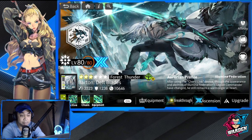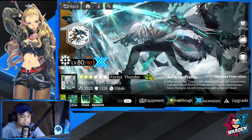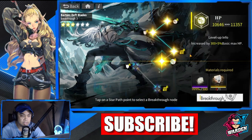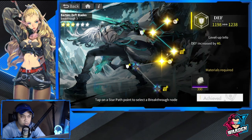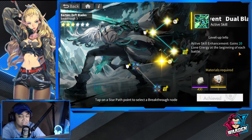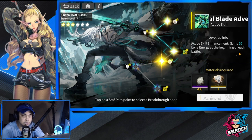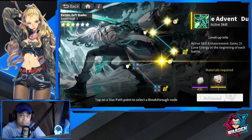Let's check out my Barton and see how I built him so far. He is at level 80, ascension 3. Going through breakthrough — the ones that are necessary — I would recommend getting him another copy because breakthrough 3 gains 20 Lone Energy at the beginning of each battle, giving him preemptive strike. Without this, you have to save up those 20 Lone Energy, taking around one to two rounds. For immediate activation of his active skill, you definitely need to breakthrough 3 him.